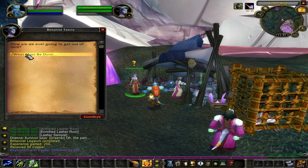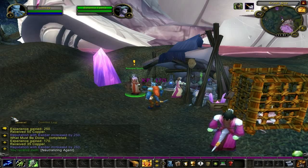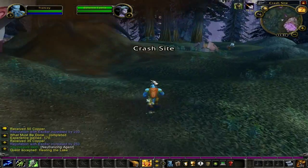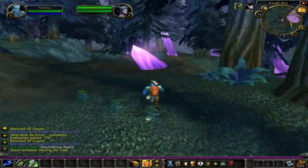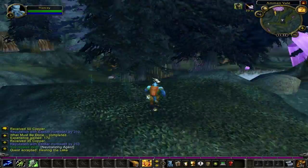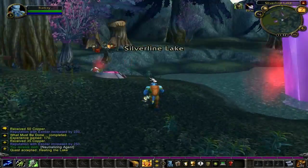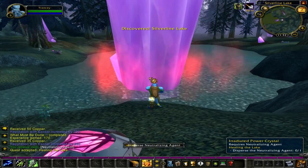She will then turn around and offer you the quest 'Healing the Lake.' All you have to do for this quest is go to the irritated lake behind the crash site and put the neutralizing agent in it. Head around to the other side of the campsite where you'll find two people who will offer you quests — we're not going to take their quests at the moment; instead we're going to pass them up and go through the creek. As we exit the creek, we'll see a large purple crystal which we're going to head for. Right-click on this crystal to begin doing the quest 'Healing the Lake.'